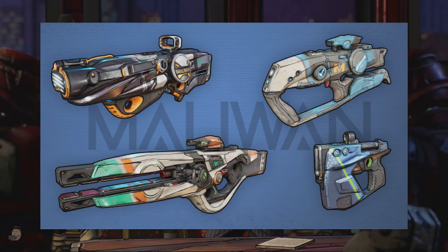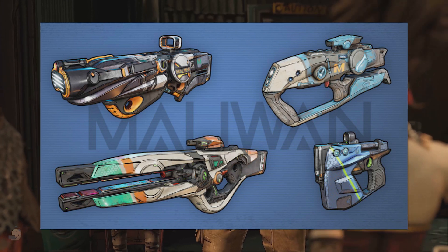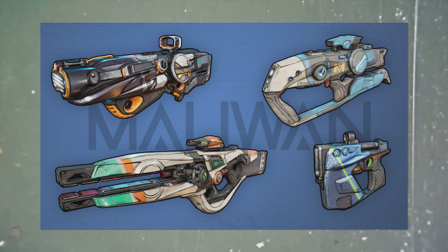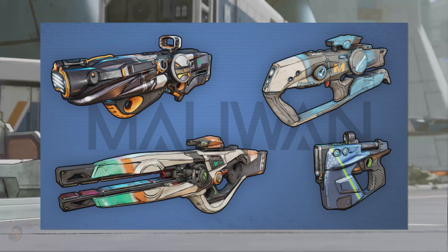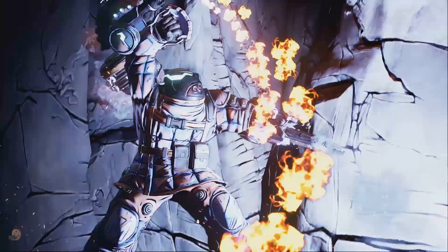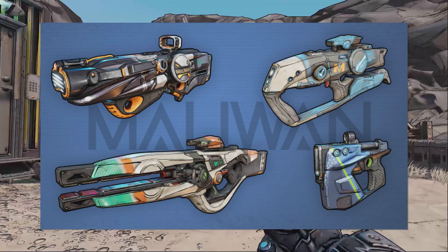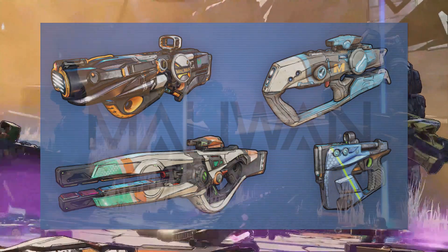Maliwan is next: toggle between two elements, charge your weapon and deal guaranteed elemental damage with your finger glued to the trigger. We've already heard that Maliwan weapons can switch between different elemental types like fire and ice — so if you're facing something fire-enhanced, switch to ice and vice versa. This seems to reflect what the heavily armored enemy in trailers 2 and 3 could do. Elemental weapons have always been fun, so I'm excited to see what they come up with in the legendary versions.